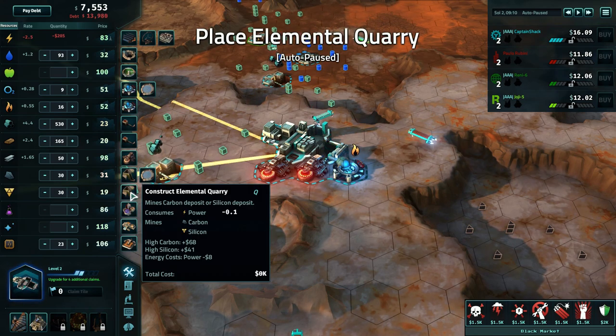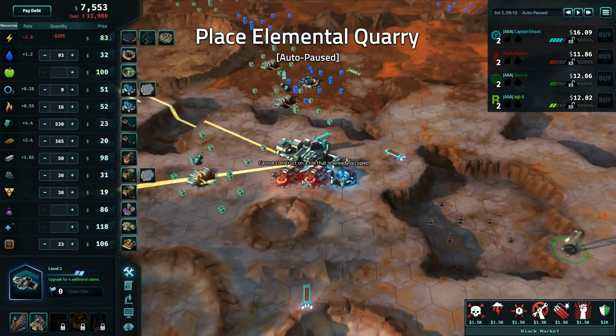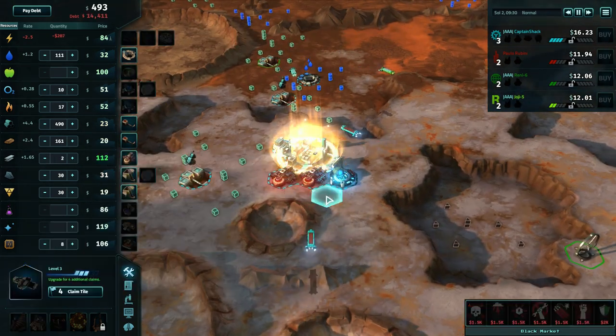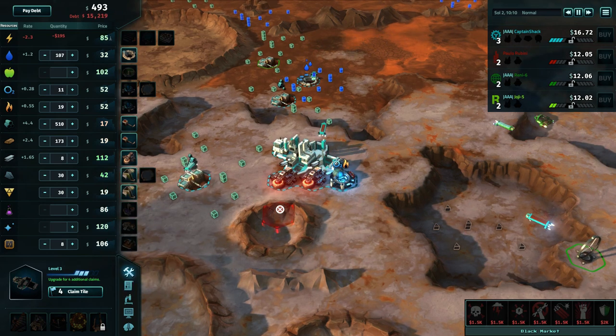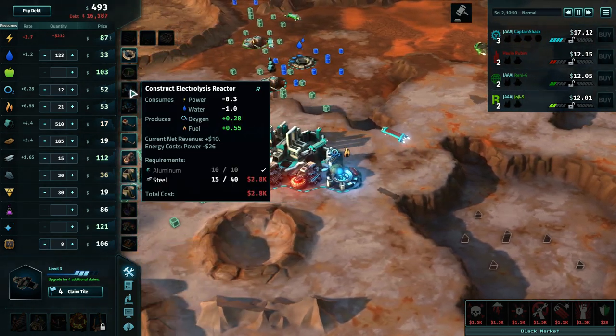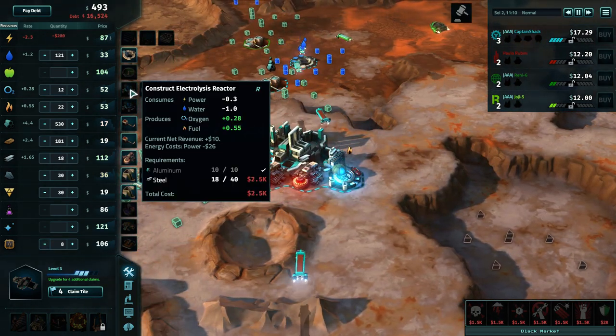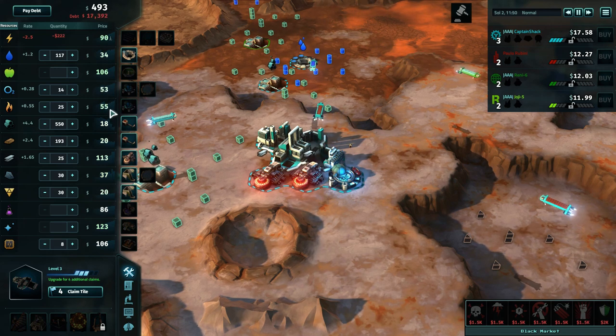I think we're doing pretty good. We got steel coming in - 97, not bad, it's gonna keep going up. They're gonna keep needing stuff. How's silicon in this area? Do we have any good silicon spots? No, we don't. We're not going to be making money on silicon. Let's upgrade again - we have more claim tiles. I think we're going to be doing a lot of fuel. I think we should buy another electrolysis machine - that'll allow us to make more fuel, which has got a really good price tag right now, 55.53. I've got tons of water and it's not really worth a whole lot.